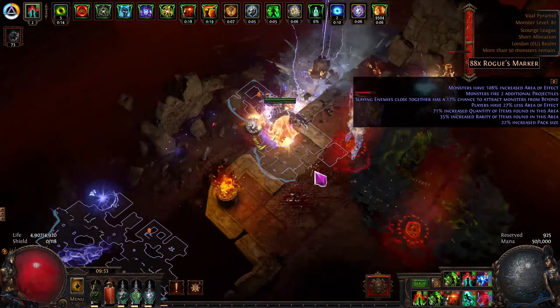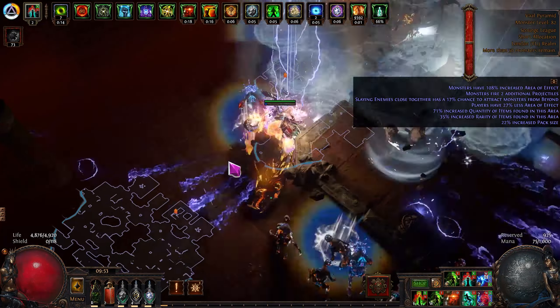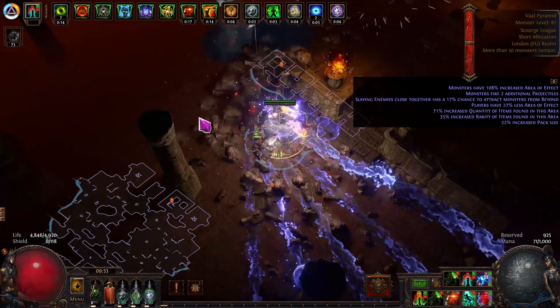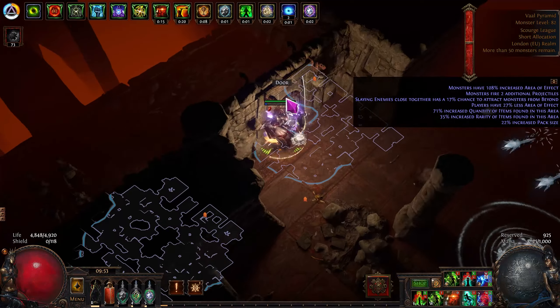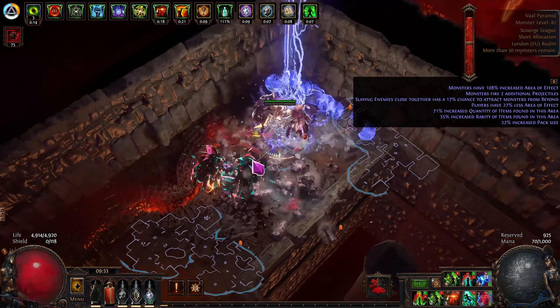Using the Vile Warchief is needed early on when you haven't got the gear — any boost to get bosses down is good. But once you get to content like Sirus or Maven, you have to wait too long for Vile Lightning Strike to come back up, and it's a big part of our DPS.